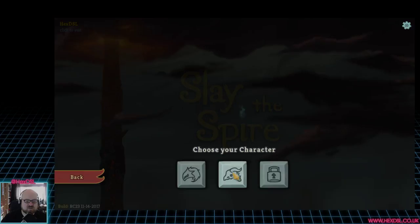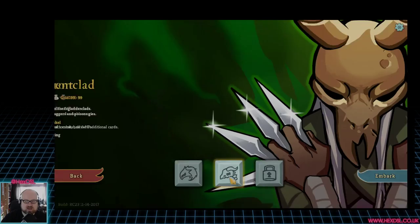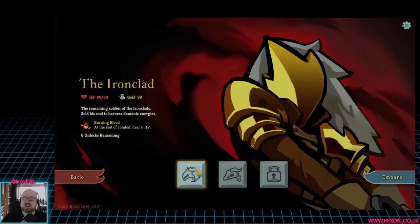We've got two characters to choose from. There's the Ironclad with 80 health and 99 gold — Burning Blood at the end of combat deals 6 HP. And the Silent, with Ring of Snakes: at the start of each combat, draw two additional cards. She has less HP but the same gold. Those are the two unique characters with different cards. I've been playing the Silent because it's awesome, so let's embark.